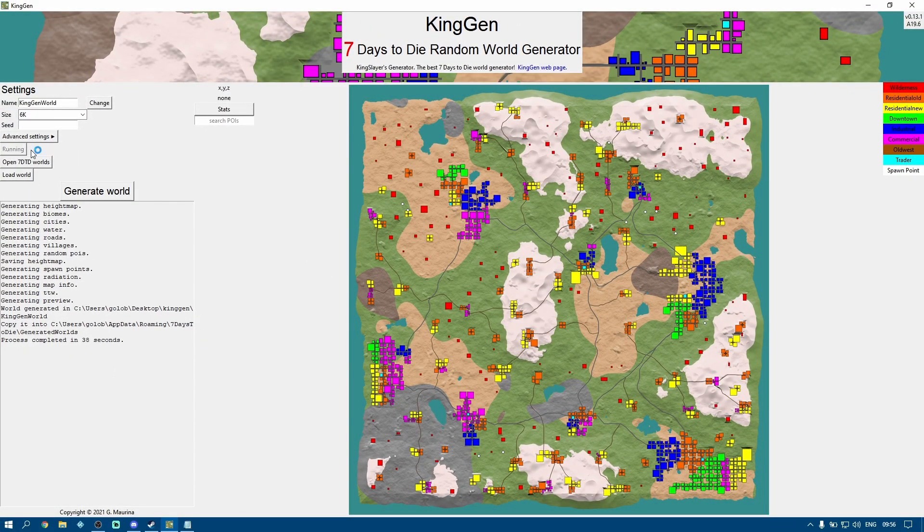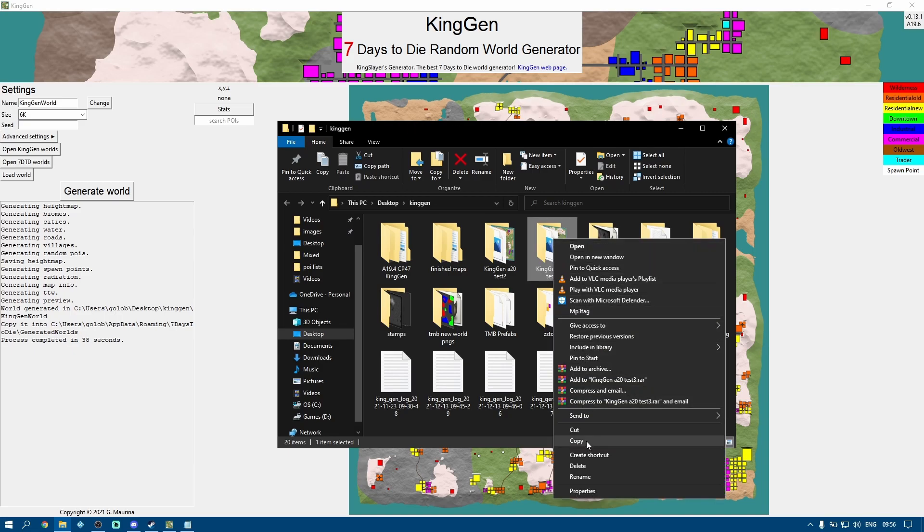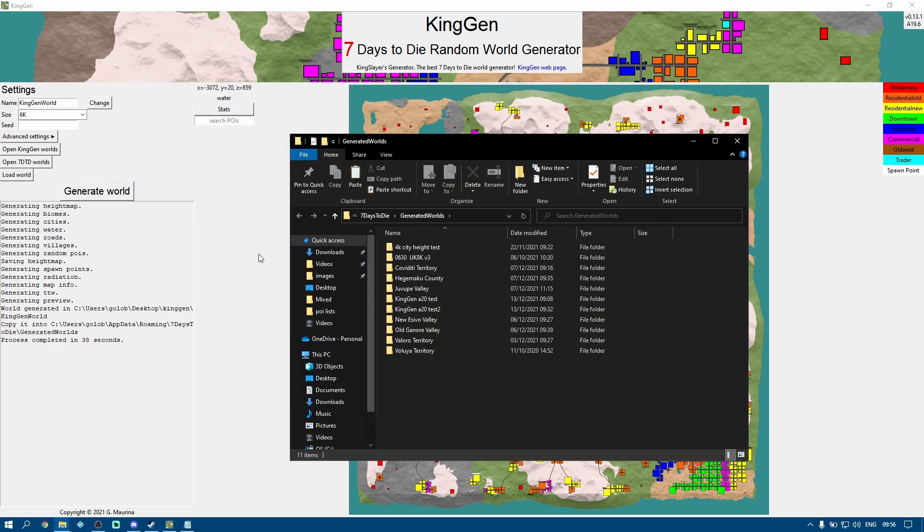Same as before — going to open KingGen Worlds, there's the one we've just created. I'm going to rename it to KingGen A20 Test 3. Then right-click on it and say copy, go back into KingGen, open 7 Days to Die Worlds, right-click, paste it, and then load up the game.